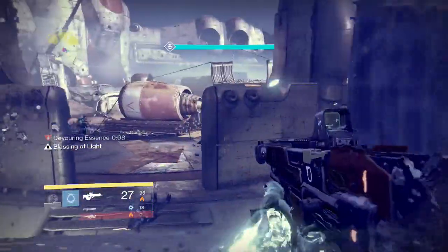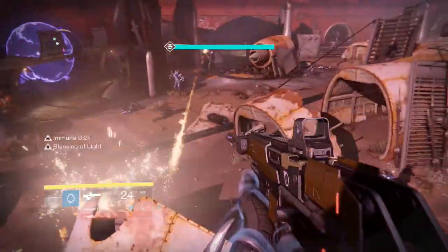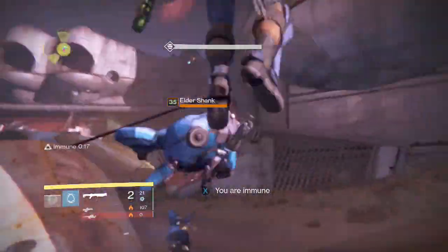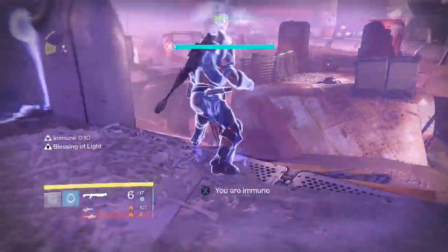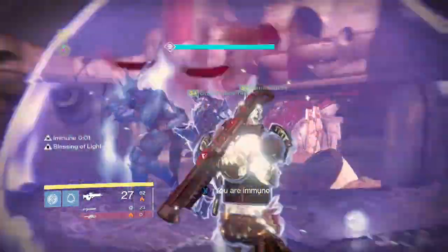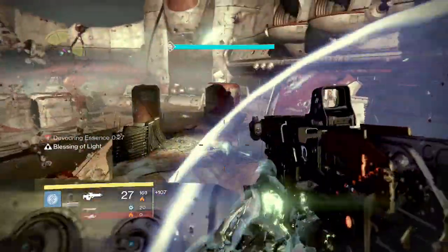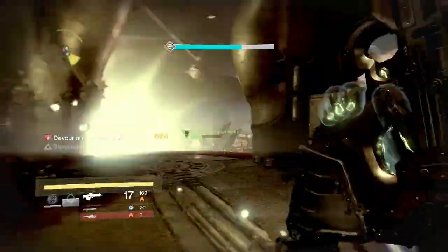You guys are starting to get the rhythm and pattern — it's very simple honestly. We're running back toward the right. We made the judgment call that since Skolas was close to the left side it would be better to run right, especially since there were no enemies on the right side other than the shanks. More enemies spawned because we shot Skolas, so all we've got to do is kill these enemies first — especially those captains. Remember, if one guy dies it could result in two people dying immediately.